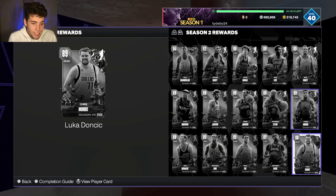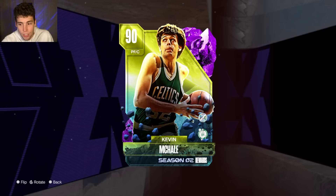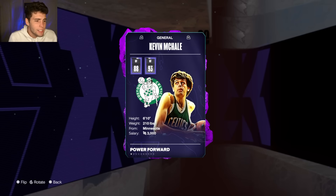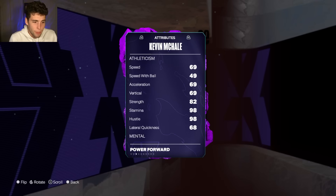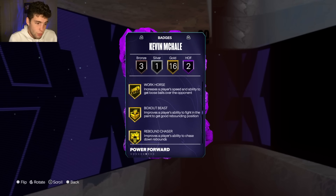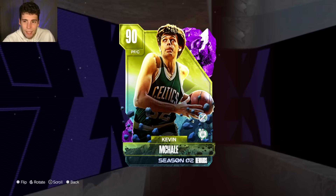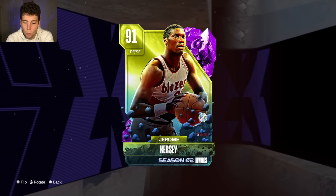So far I'm high on Cliff Robinson but not loving most of these rewards. Kevin McHale is the Level 25 reward — 6'10", 210 pounds, can't shoot, good interior defense, good rebounding. He has half anchor and post lockdown so he can compete against bigs, but he's not good in MyTeam overall.